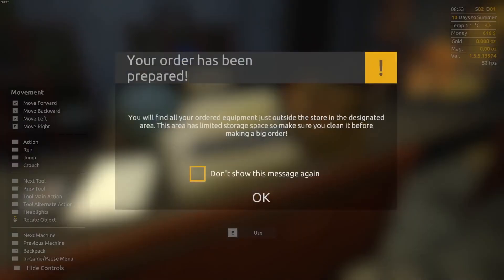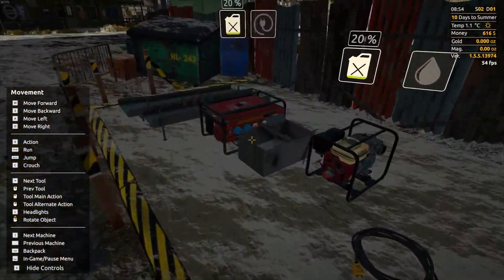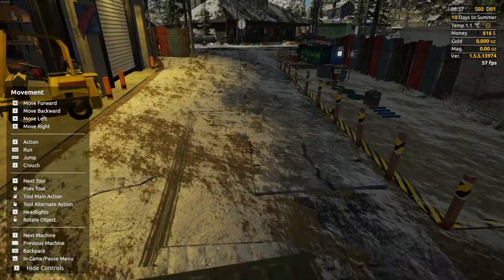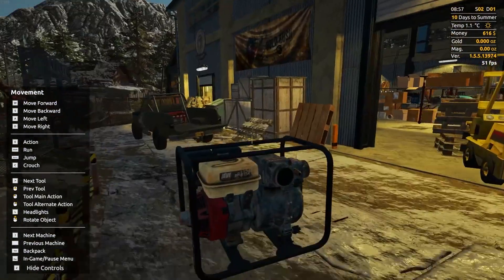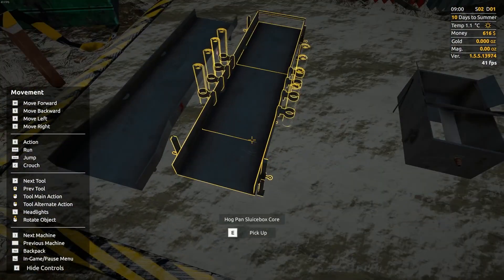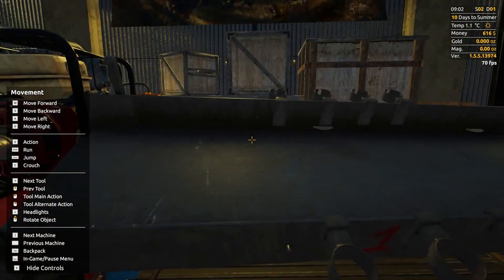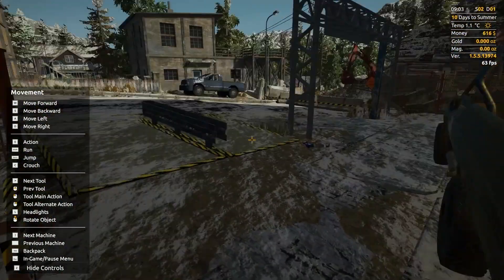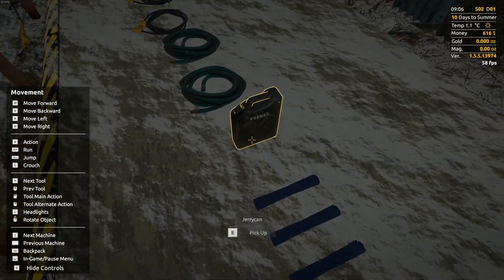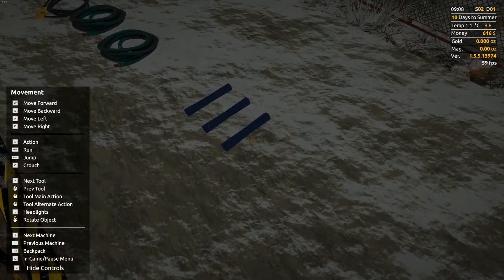The first visit to the equipment store is also surprising. After selecting goods and paying at the checkout, you begin the usual search for your inventory where the purchase should appear — but inventory, as we remember, doesn't exist in this game. Everything purchased is neatly stacked at the entrance to the store on a special platform, and each item must be taken in your hands and dragged to the back of the pickup truck. There are no menus or inventory windows — things literally have to be thrown into the back of the truck. With a large purchase, the process of loading turns into a kind of Tetris in first person.